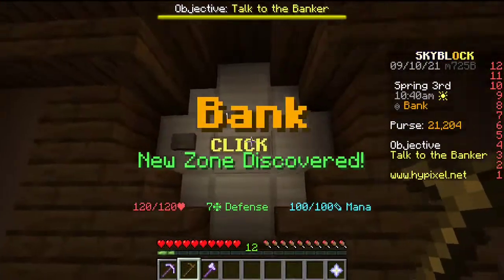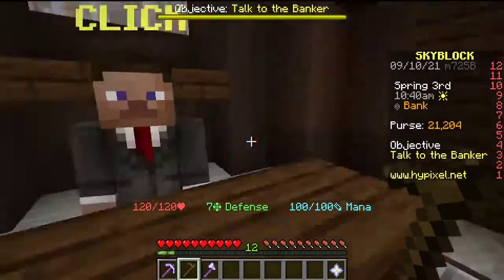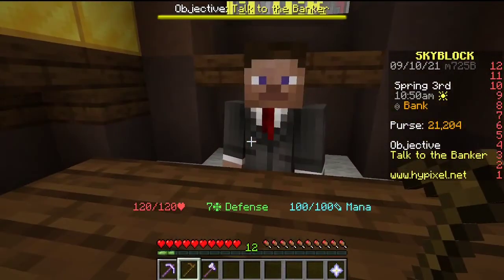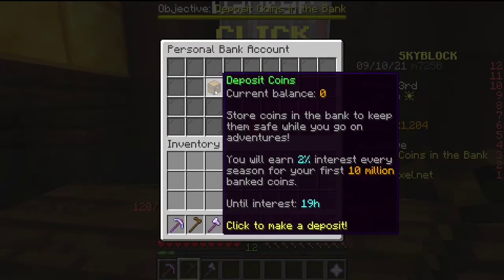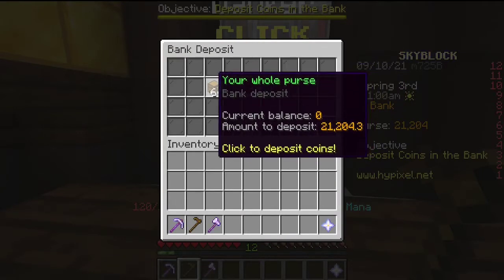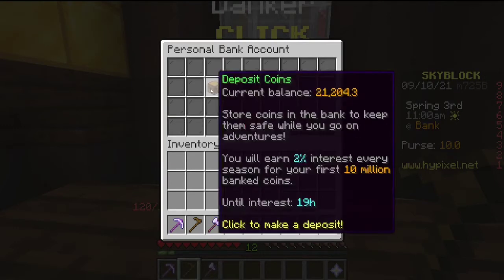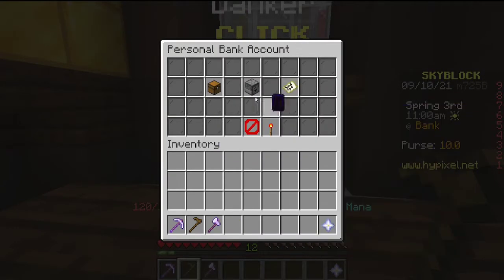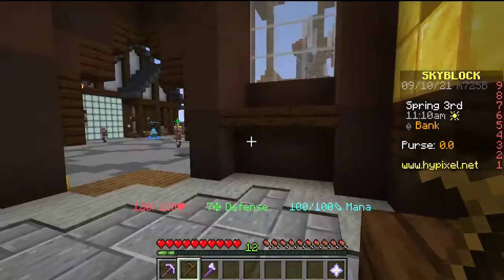You have the bank right here. Simply right-click on it, go to the wooden chest, deposit the coins, select your whole purse, chuck it in there, and you get an extra 10 books. Now we've got an average of 21,000 and a few additional hundreds.